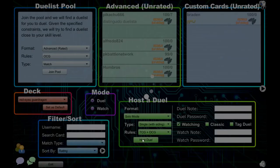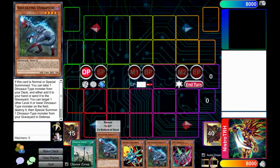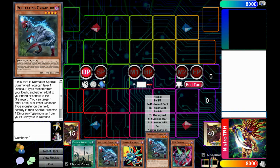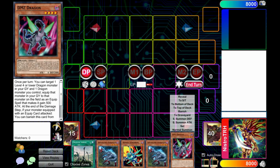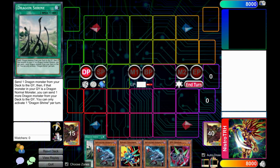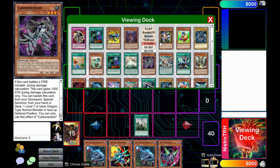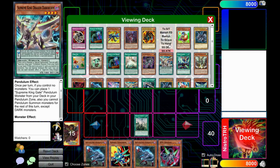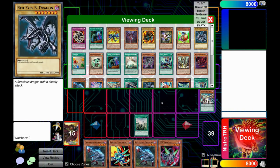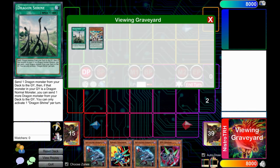We're going to go into solo mode and just try out some test hands. Solo mode is one of the most convenient things they've ever made for this. We drew two over after Dragon Shrine and some other stuff. Let's play assuming our opponent doesn't have any negates — I know it's 2019 and everyone's playing hand traps, but let's see what this deck can do in general.